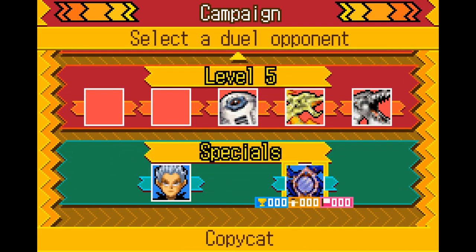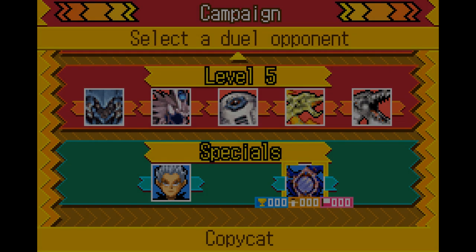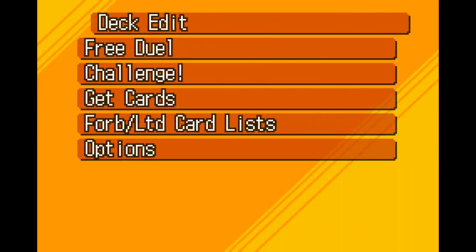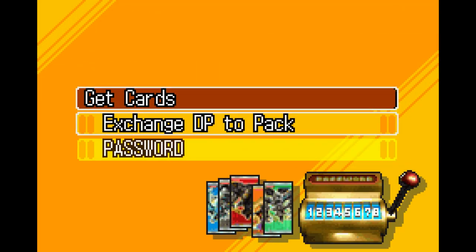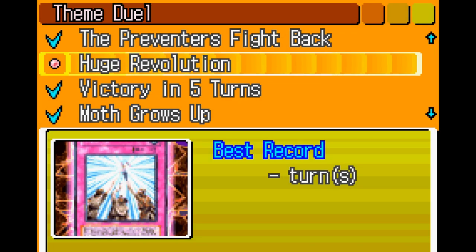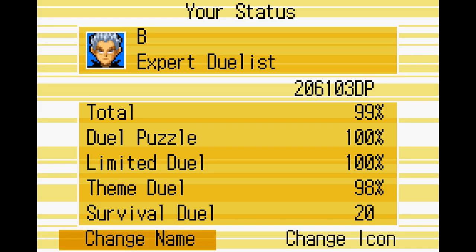If you're truly a completionist, then you'd want to unlock all the duelists, but then you'd also want to unlock all the cards in the game as well. The only reliable way to make sure you've collected all the cards is to go to the DP to pack exchange and individually check each pack to make sure you have 100% of each collected. Whether you decide to end your playthrough at Cyber End Dragon, Copycat, 99%, or full completionist, there are some basic things that every duelist should know.